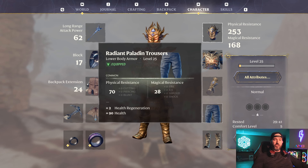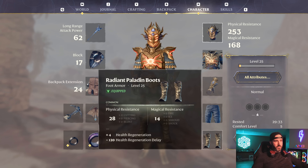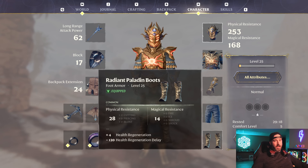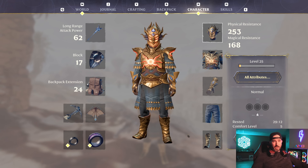The next two things have changed. Now I'm running the Radiant Paladin trousers for the additional two percent health regeneration and plus 90 health — this helps balance out the difference we're losing from not having water aura anymore. Also the Radiant Paladin boots give us plus four more health regeneration plus a nice health regeneration delay buff as well. Before I was using the stamina trousers and the wizard trousers, but with the combination we're going with it's not so much necessary anymore.